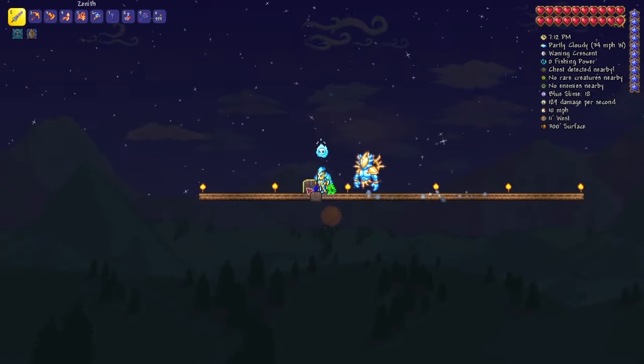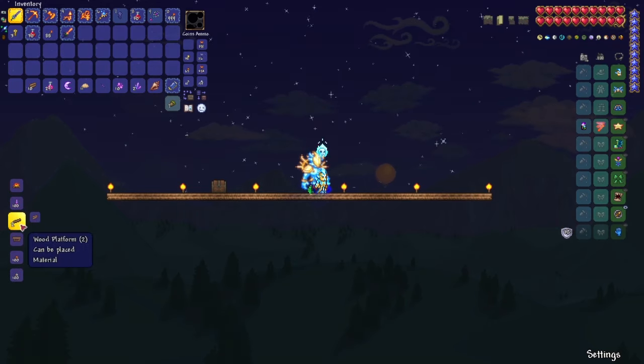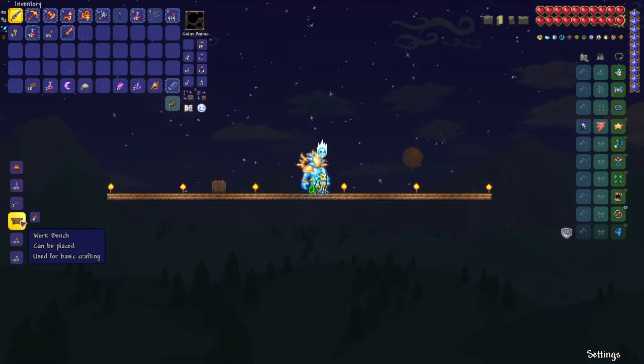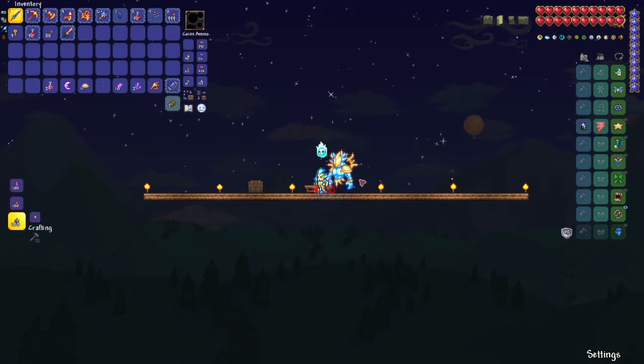Once you have the 10 wood, grab it and then go down here to your left and make a workbench and place it down.